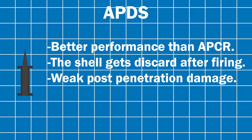The armor-piercing discarding sabot, APDS. It has better performance than the APCR, and the outer shell casing gets discarded after firing. Although it has better performance, it still has weaker post-penetration damage.